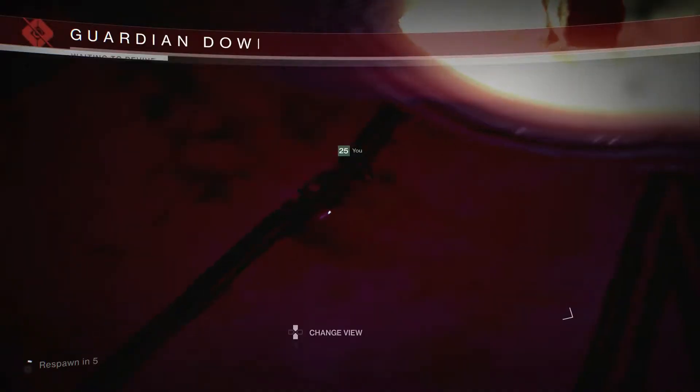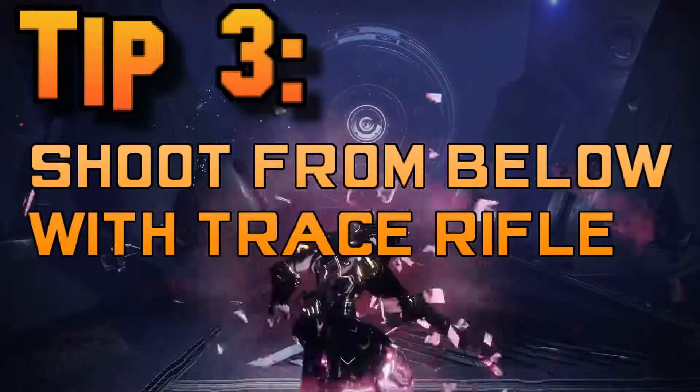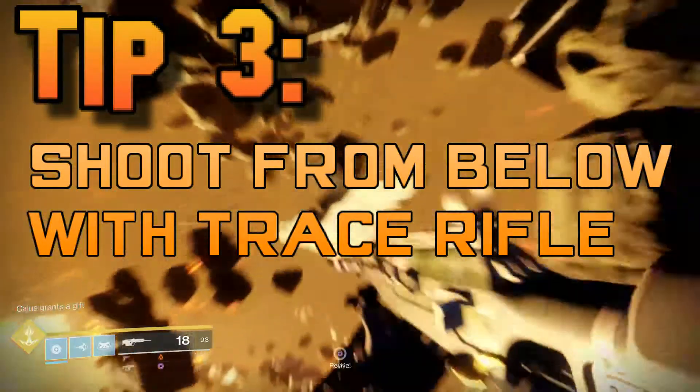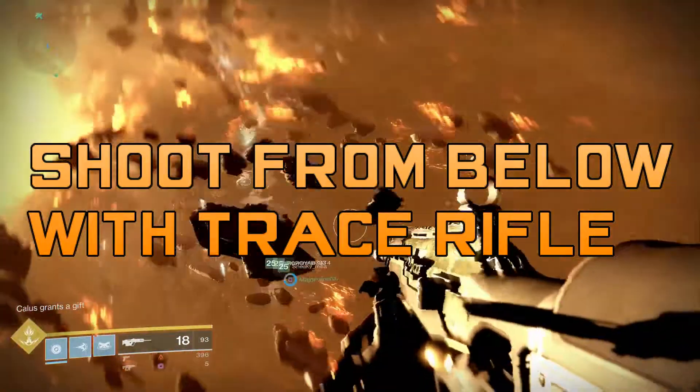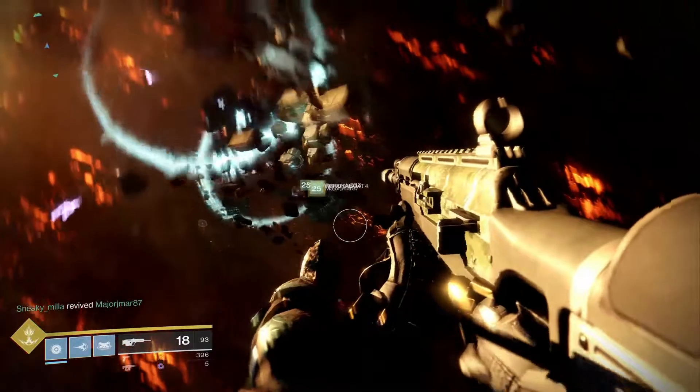And lastly, tip number three: have one person stand underneath with a trace rifle like a Cold Heart or a Prometheus Lens and shoot the rings that have been missed, so the people that are falling can see which ones they are and aim towards them.